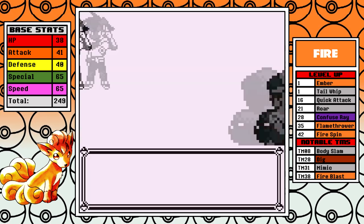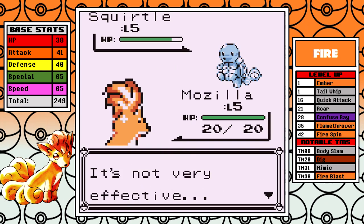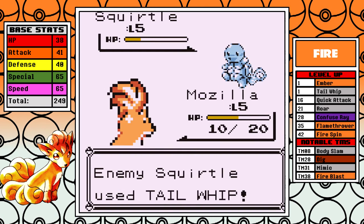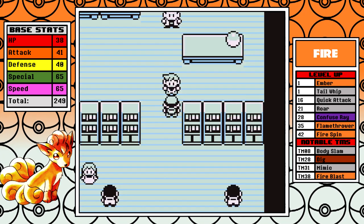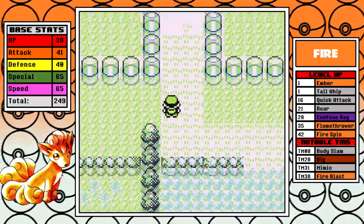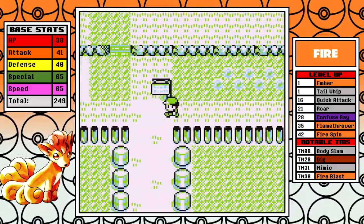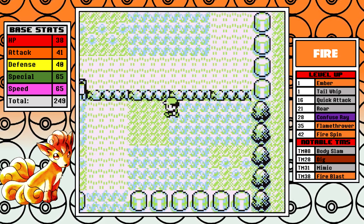We'll hop into this rival battle. It's not going to go well — we start off with Ember and Tail Whip, which is absolutely nothing. In this first fight you just have to spam Ember; if you get a burn that's even better. The thing about Vulpix is, dare I say it, it has Psyduck-ian stats. It doesn't have very good stats overall, but it does have above-normal Special and above-normal Speed — those are the two things you can kind of work with.